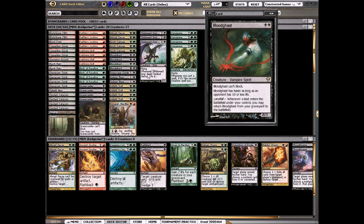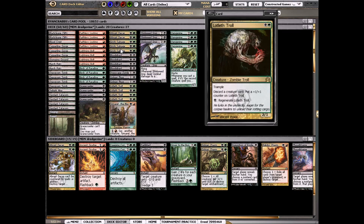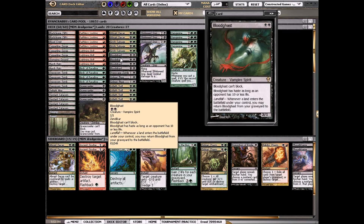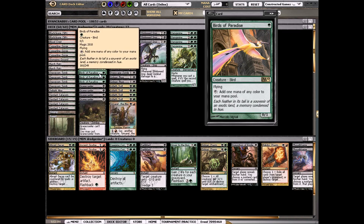We also have one copy of Mikaeus, the Unhallowed — it's a zombie you can get back from your graveyard too, so it also works with Gravecrawler and allows you to sacrifice creatures for damage. Another creature we get back is Blood Ghast, which isn't a zombie — it's a vampire — but it's sweet. You get it back just by playing a land, or even using a fetch land, so it's really awesome.